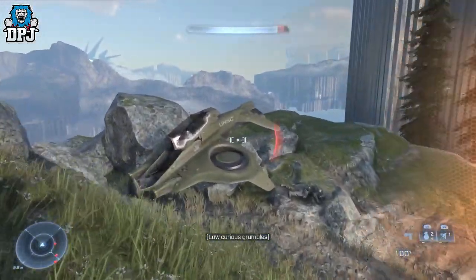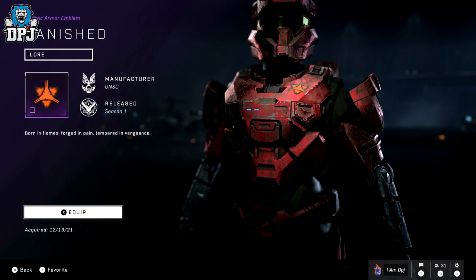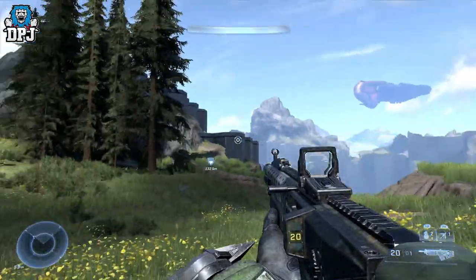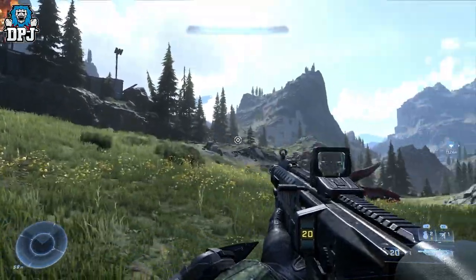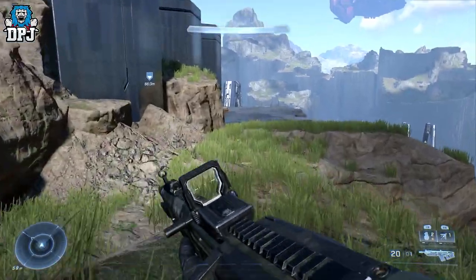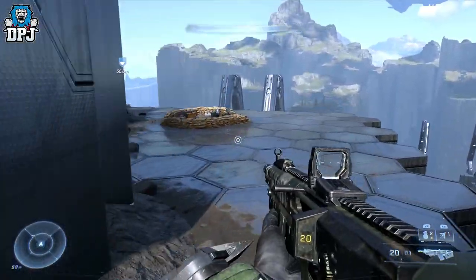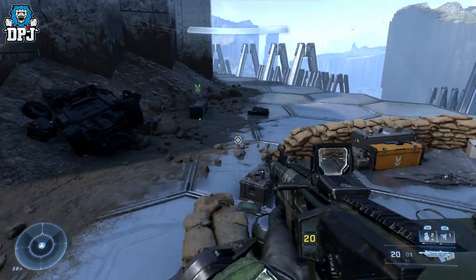Let's get into the emblems and we're going to start with the Banished Armor Emblem. As you can see on the map, this one is relatively easy to grab. Come to where I am on the map and use the surrounding FOB stations to pinpoint where you are. Come around the edge of this cliff on your left hand side and you'll find it right there — grab it.